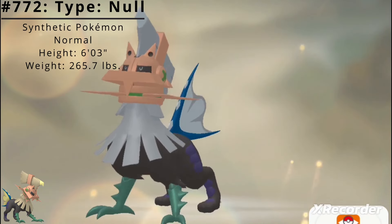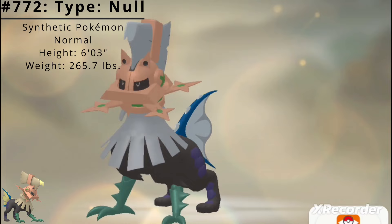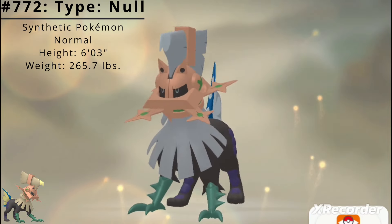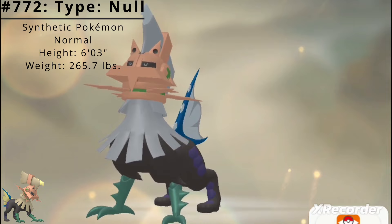Pokédex number 772, Type: Null, the Synthetic Pokémon. Type: Null is a Normal-type legendary Pokémon introduced in the Generation 7 Pokémon games Sun and Moon.